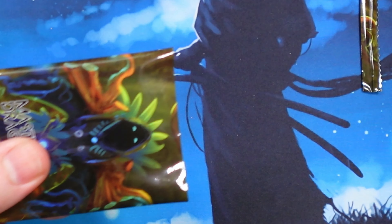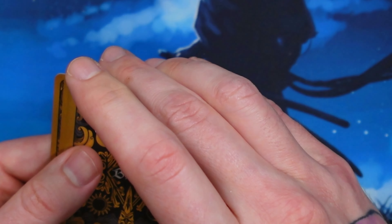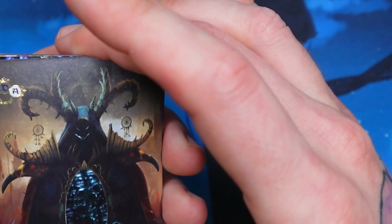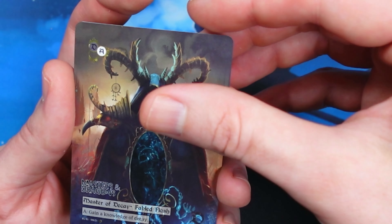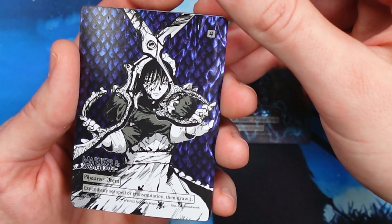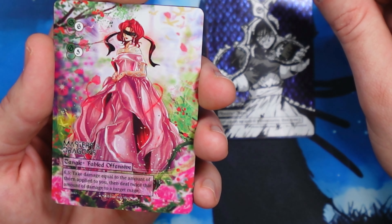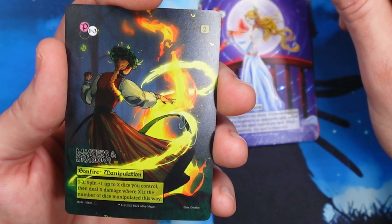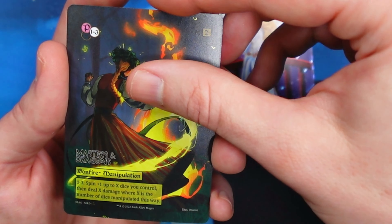And our last pack for box number 8. Let's see if we can continue a trend. Master of Decay. Wisdom Scaled Shears. Tangle. Mesmerize. Bonfire. Oh wow, okay. Let me go grab my other card real quick. Now we can actually do a comparison.